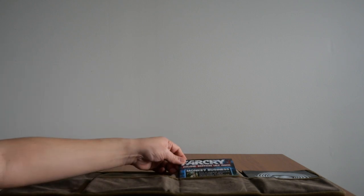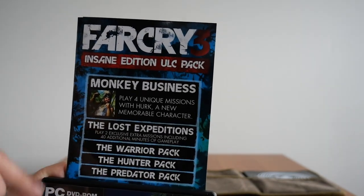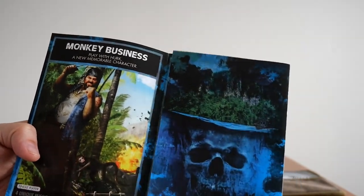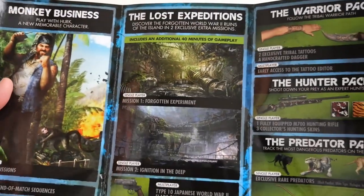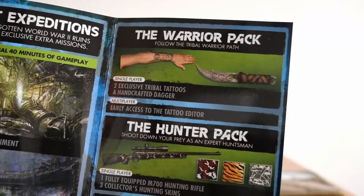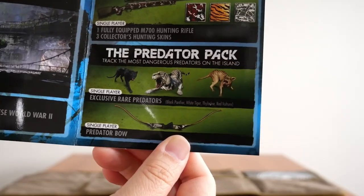Next is the Insane Edition ULC pack. The DLC code is hidden, but there it is — the Insane Edition ULC pack with all five DLCs. On the back is a way to redeem it. Opening it up, you get Skull Island content. Unraveling further, you get Monkey Business — you get to play with Hurk, four unique missions, two exclusive end-of-match sequences, and lots of expeditions. You also get a Type 10 Japanese Royal gun. The different packs give you tattoos, a dagger, a hunting rifle, hunting skins, rare predators, and a predator bow.